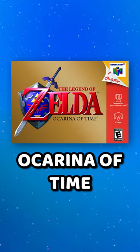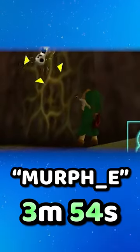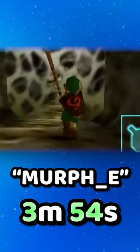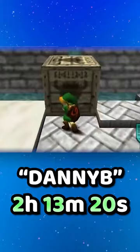Next, we have Ocarina of Time, and to beat the base game, it only took Murph-E, 3 minutes and 54 seconds. Now, this was due to a certain glitch that so many people have done, but an actual time with no glitches only took Danny B, 2 hours, 13 minutes and 20 seconds.